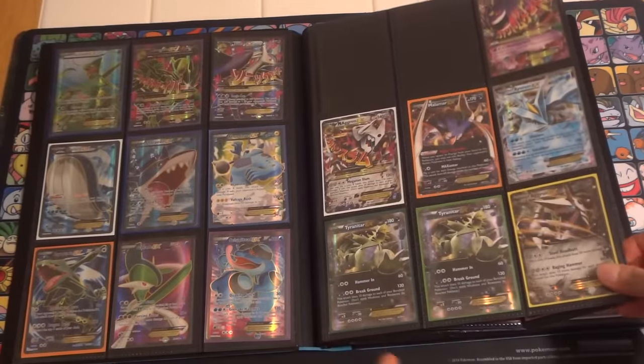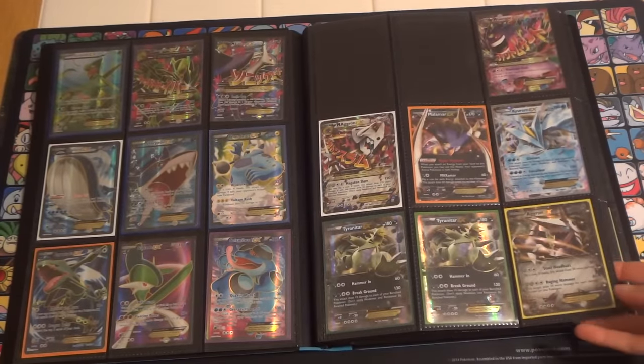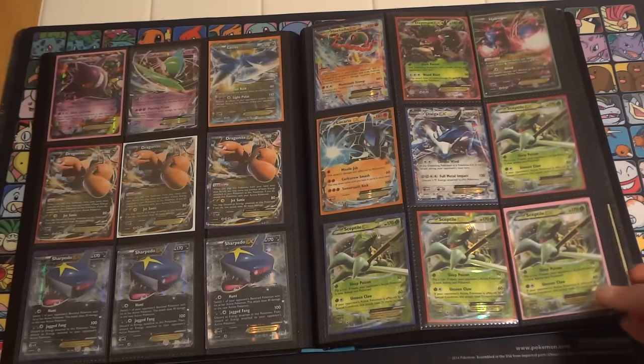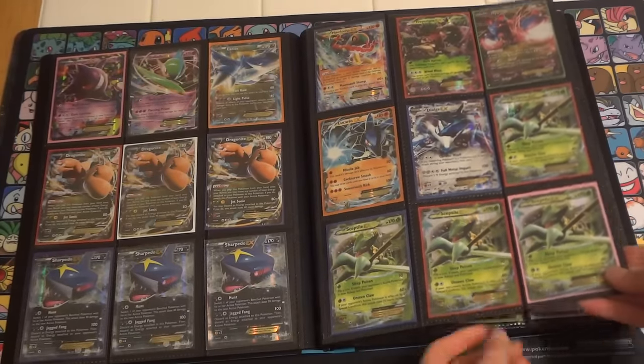I am only trading for cards on my wants list, which can be found on thecatsmeowth.com. If you don't have anything that I'm interested in trading for, I'm always willing to sell.